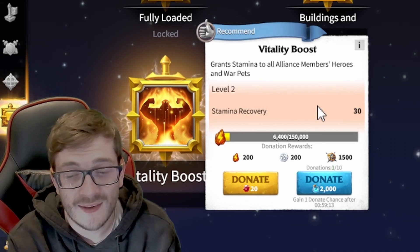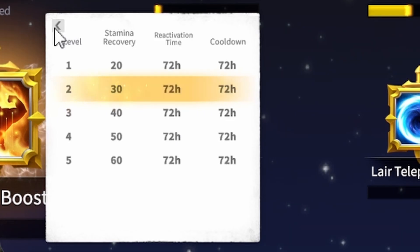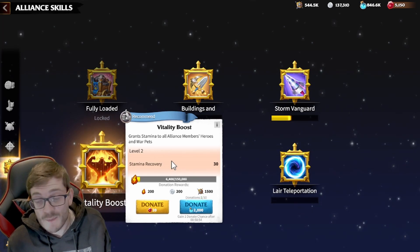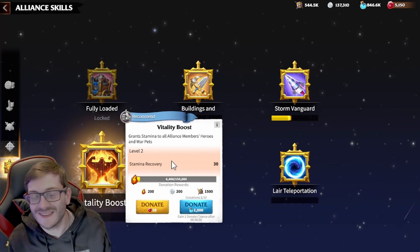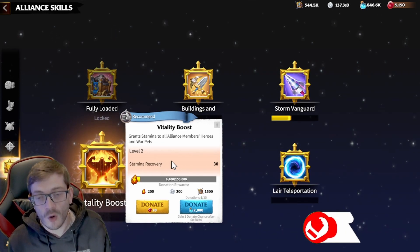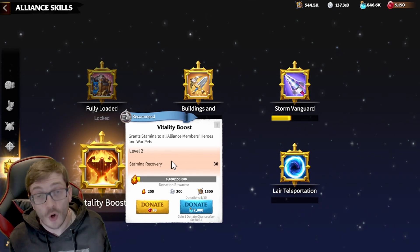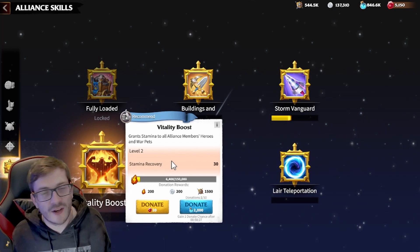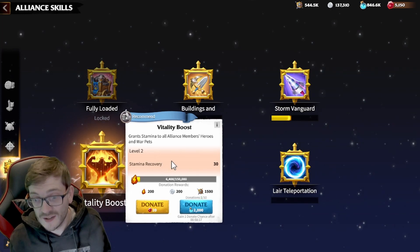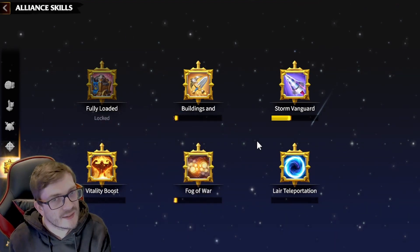'Vitality Boost' is interesting — at max level it grants 60 stamina recovery for heroes and war pets. This allows most T5 players with a large troop count to get insane uptime on their heroes. Stamina is the major issue for players with massive armies, which is why you sometimes see whales running any two heroes with their T5 knowing their troops alone deal more damage. This skill helps everyone but benefits heavy players most.